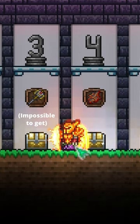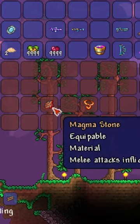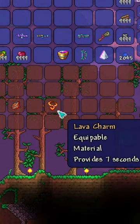If you're trying to get the Terraspark Boots, you'll know how hard it is to get the Lava Charm. However, if you have spare magma stones, drop them into Shimmer and you'll get a Lava Charm in return. This could save you hours of grinding.